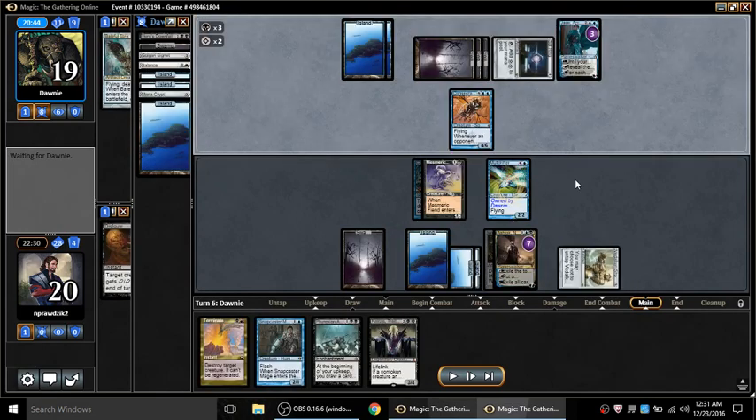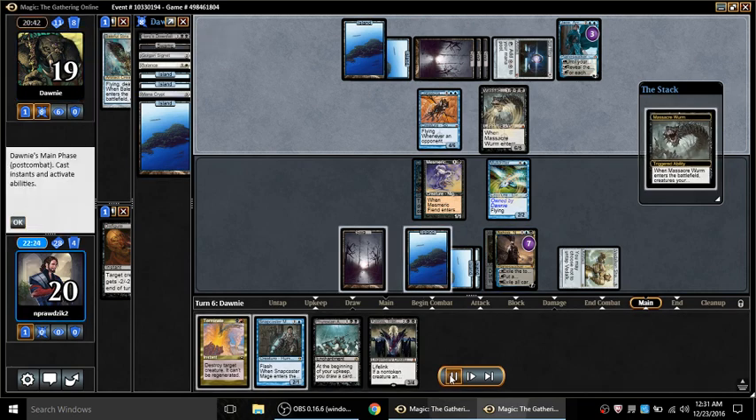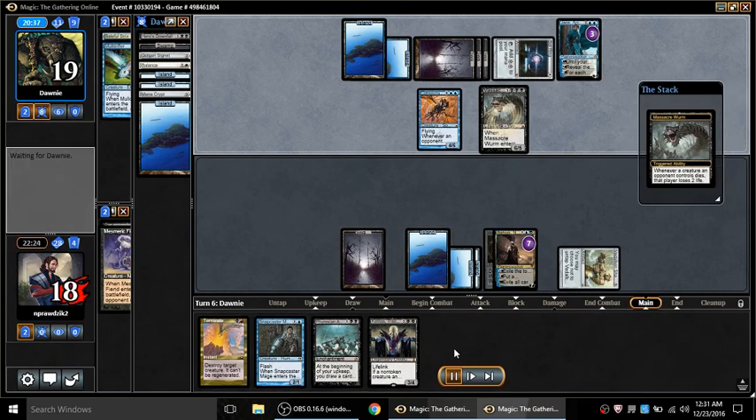I steal his Mulldrifter and he doesn't attack - I can see why you wouldn't want to trade. He's got Consecrated Sphinx on top of all that other stuff, so he's drawing three cards per turn plus Jacing. Then he Massacre Worms and gets his Compulsive back. Look at his deck - 11 cards, getting a little thin. Ash Yacht says you can draw extra cards; all I need to do is stall.